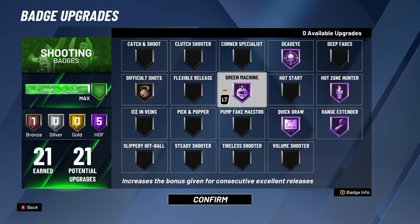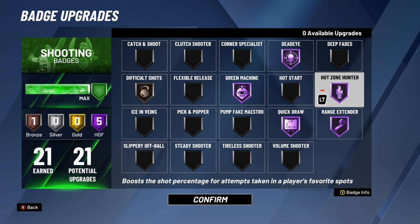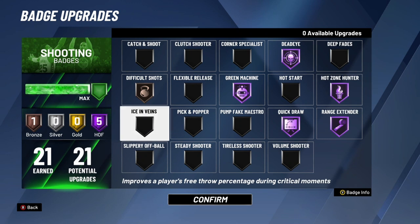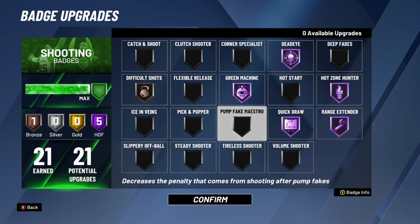Green Machine I have on Hall of Fame — it's a really good badge, you'll green more with it on. Put it on Hall of Fame if you're a shooter. Hot Start is an underrated badge but not one you have to prioritize — if you have 30 badges you could put it on bronze or silver. Hot Zone Hunter is very good if you have hot zones, which a lot of shooters do — I recommend Hall of Fame. Ice in Veins — I cannot tell you one person that uses this badge, skip it. Pick and Popper sounds good for stretch bigs but it's overrated this year; don't waste your badge points on it.